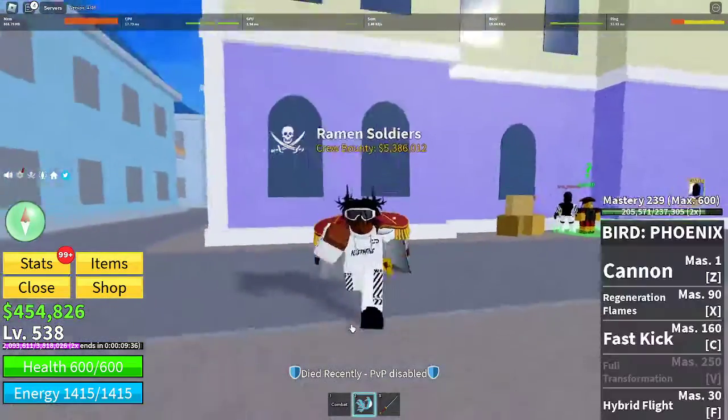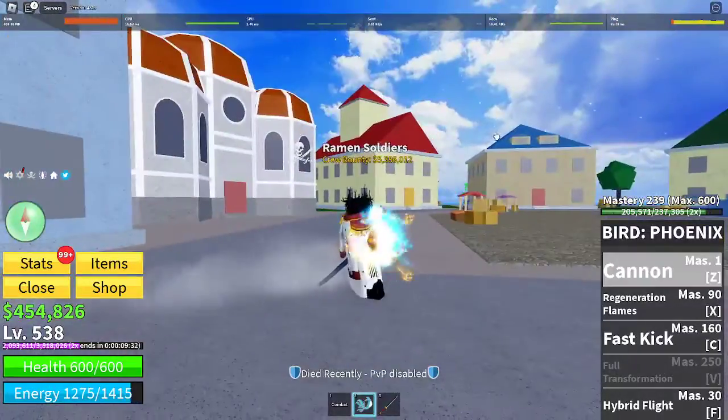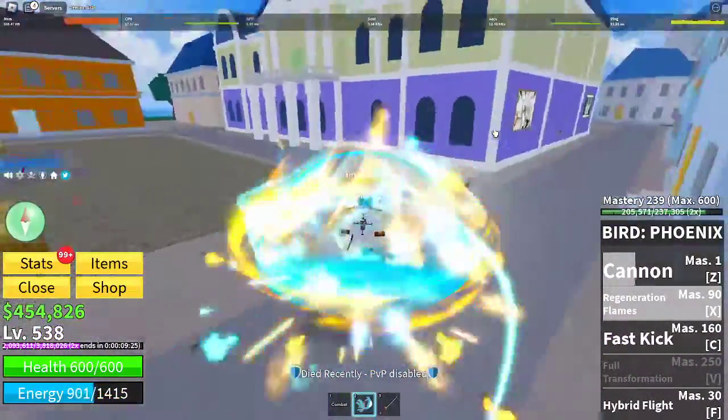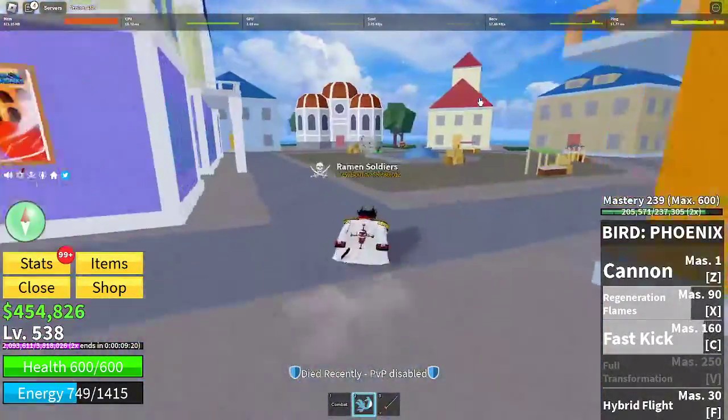I don't have full Phoenix form yet, so I'm just gonna be showcasing the rest. This completely got reworked too. Look at this — that's amazing. Regeneration Flames is like 100 times better. Regeneration Flames was horrible; it had the default Roblox fire. He's got Fast Kick here. Look at that — amazing.